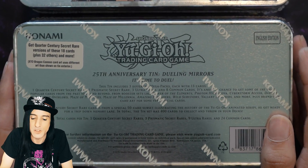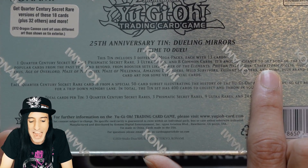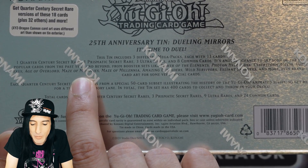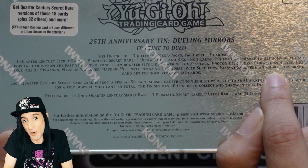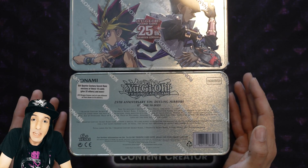Taking a look, we're going to be able to pull cards from Power of the Elements, Photon Hypernova, Cyberstorm Access, Duelist Nexus, Age of Overlord, Maze of Memories, Maze of Millennia, Amazing Defenders, Wild Survivors, Valiance, Bashers, and more. You've seen all the great previews on the Yu-Gi-Oh social media sites featuring great cards from the anime.